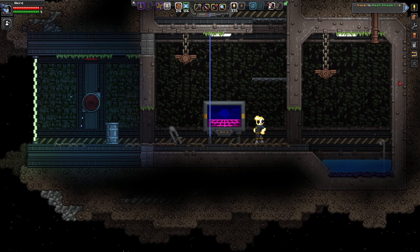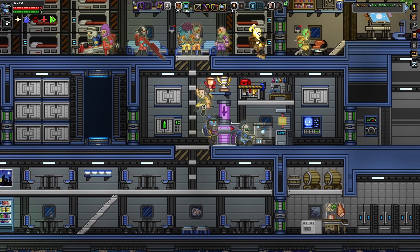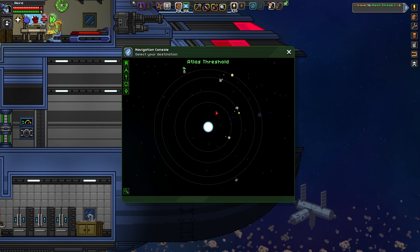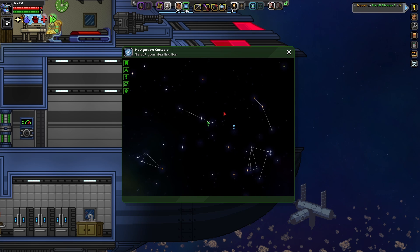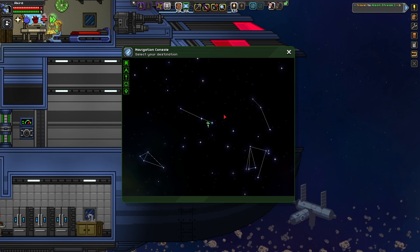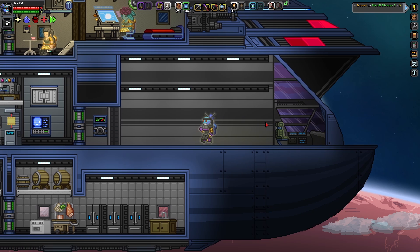Let's go back up to the ship and see if we can find this planet. It's not in this star system, which means we will have to be traveling — it is this star system, so let's go ahead over there. Here we are at Al Safi Stream 1b, and this is where we're going to start looking for Captain Ignoble. Let's go ahead and beam down to the planet.